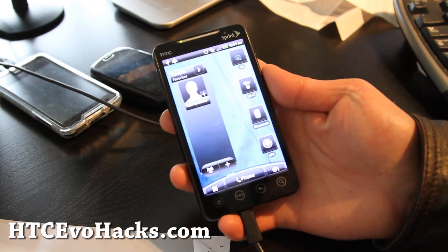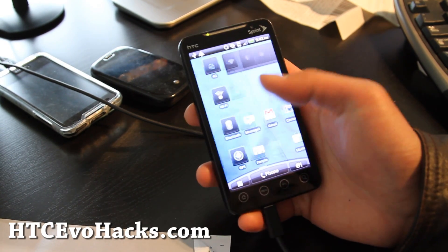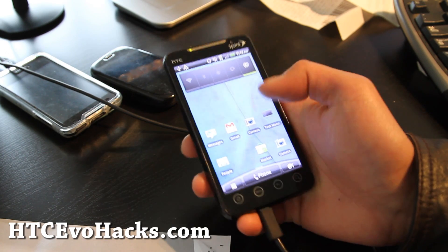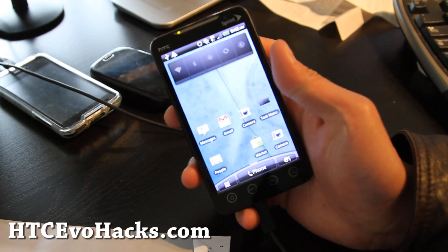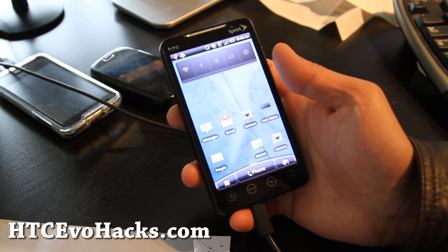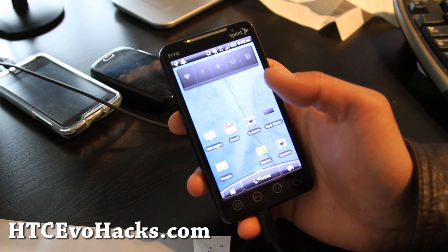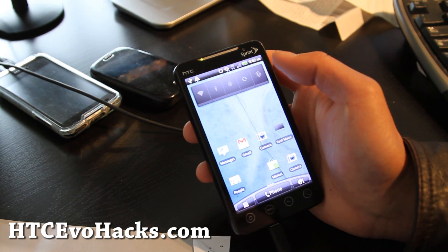Oh, I forgot to check 4G — it should work, it's basically the same ROM. But the brightness control is broken, as with the other two ROMs — you just have to wait until the official Gingerbread is out for the HTC Evo, which I don't know when that will be.